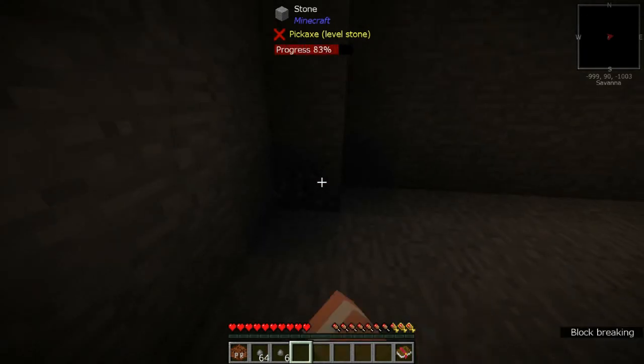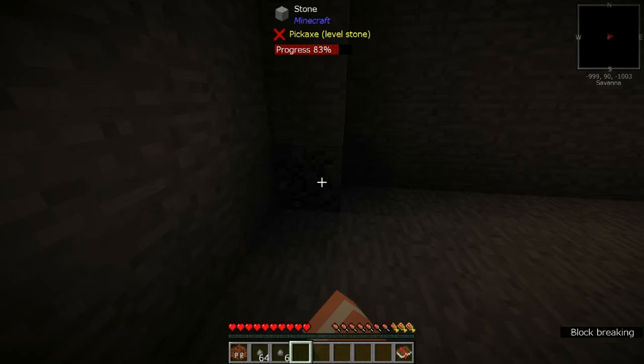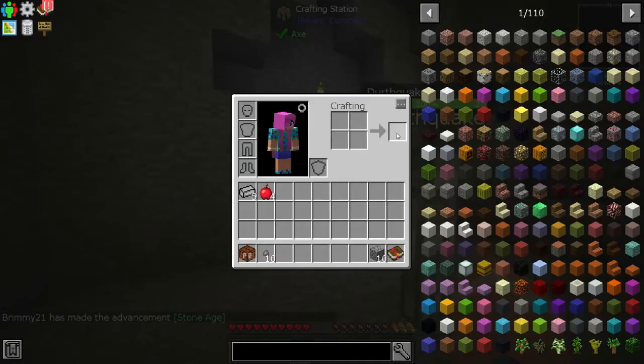Oh hold on, I'm putting a crafting bench up here. Okay, or crafting station. Is that not how you make a pick? It's not how you make a pick. How's that not how you make a pick? Because that's Tinker's. Can you only make stone stuff in the stone? It's called Stoneblock for a reason.